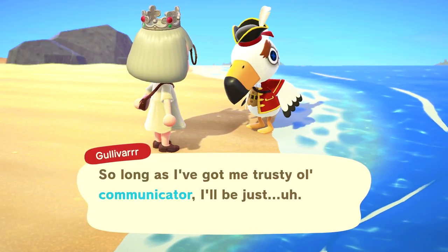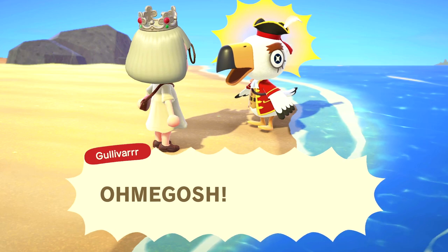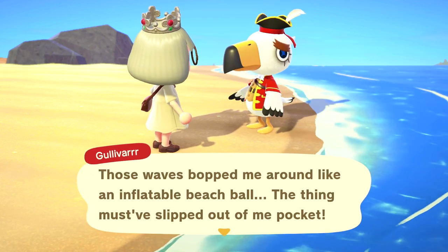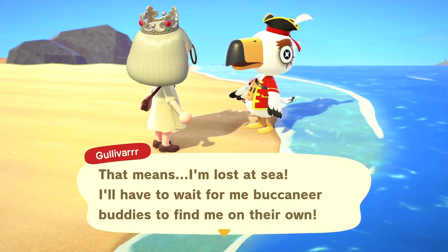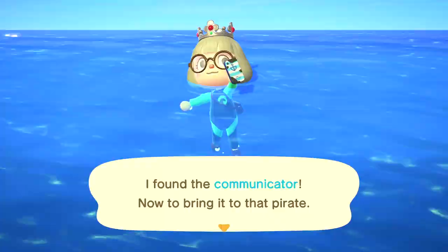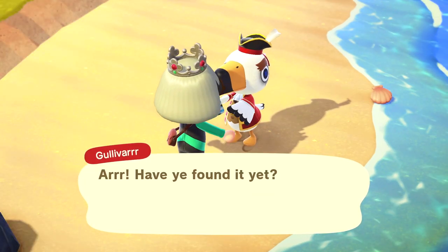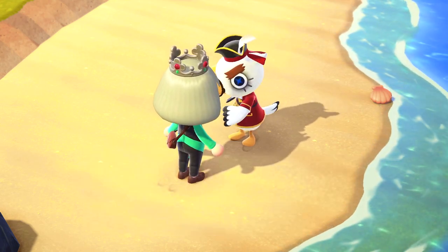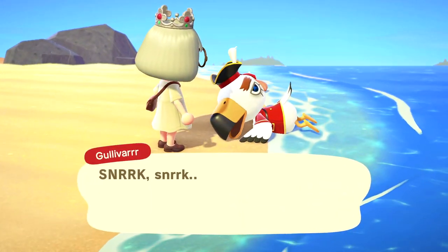You can only obtain these items by helping Pirate Gulliver out. He'll let you know that he's lost his communicator in the ocean once you run into him and he needs you to dive it up for him. Once you do that, hand it over to him and he'll let you know that he's sending you an item in the mail the next day. But why wait another two-ish weeks to see him again when you can get all of the items as quickly as possible?